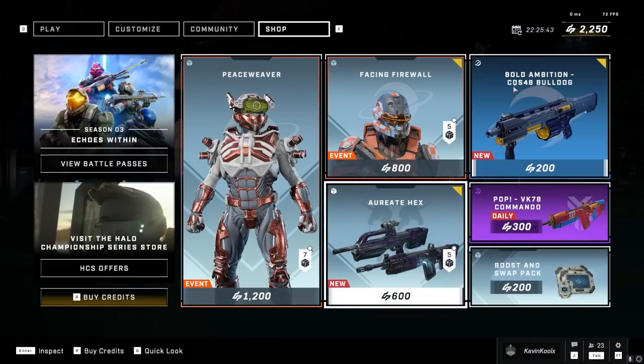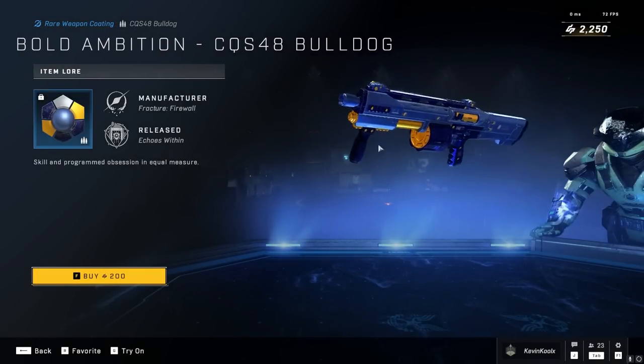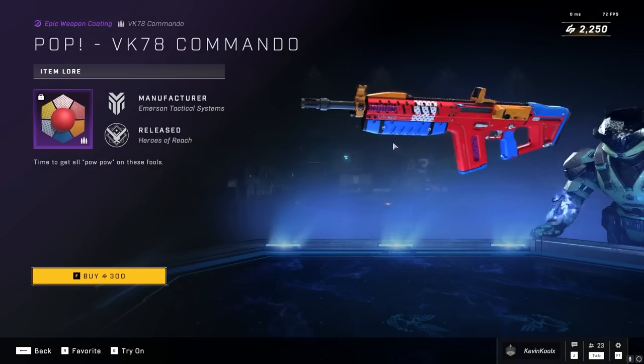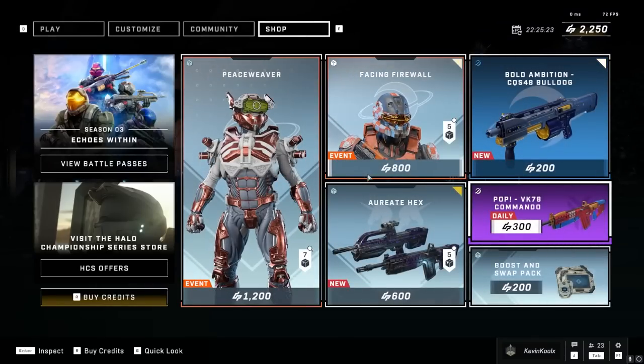The Bold Ambition Bulldog — it's just a Bulldog coating for 200 credits. A little flashy, but again just kind of standard colors, nothing really gets me excited about that too much. We also have the return for the daily — it's the Pop coating for the VK78 Commando. This is a fun one if you're interested in that kind of stuff.